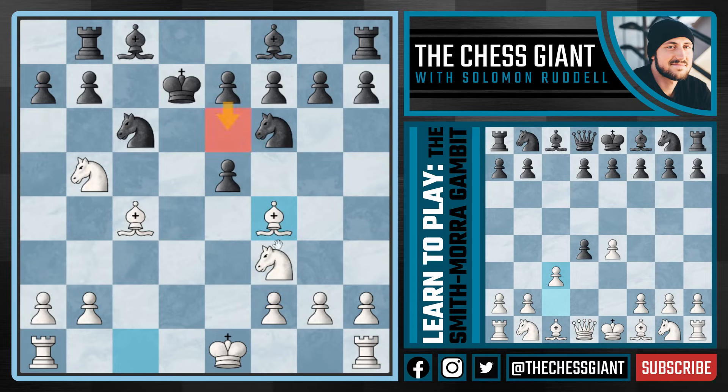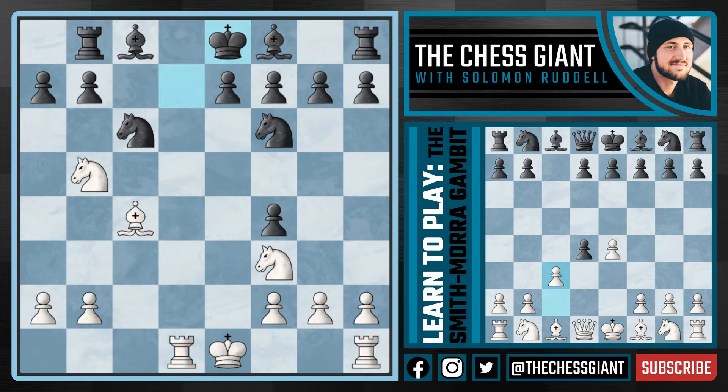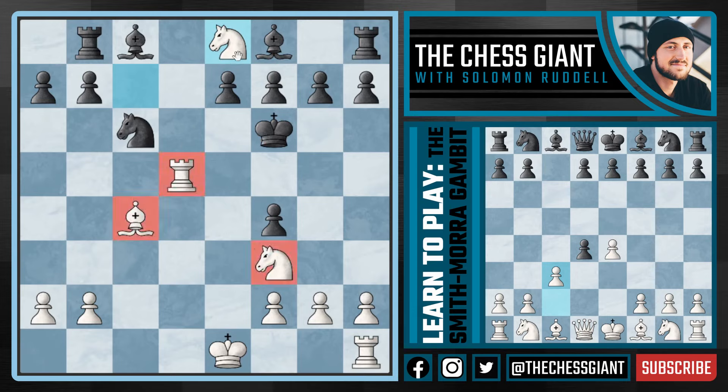We're now threatening Knight takes E5 with check, and Black can't play easy moves like E6, Bishop B4 check, and castling Kingside. This King is going to be a target for the rest of the game. Against Knight C6 trying to defend the pawn on E5, we have the killer idea of Bishop F4, putting a ton of pressure on that centralized pawn. If Black plays E6, Knight takes E5 with check gives White a plus-two advantage.